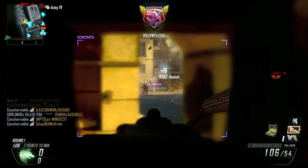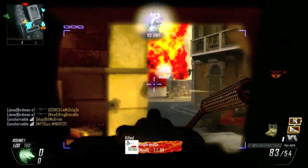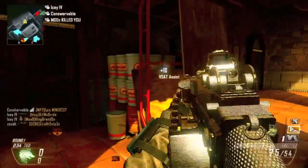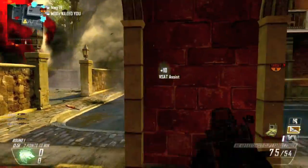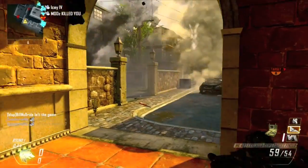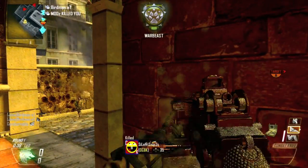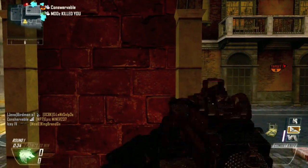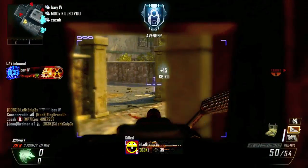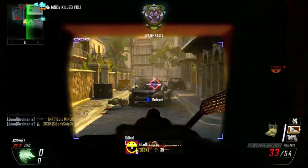Nice little triple right there. One pretty interesting topic I want to talk about is demolition standards and how they've really changed from Black Ops 1 to Black Ops 2. In this gameplay I get 162 kills, and in my eyes this is an extremely difficult gameplay to get — not because of what I'm doing, but just the fact that I actually got 162 kills spawn trapping. People might think I'm crazy for saying that, but that's the problem with Black Ops 2.